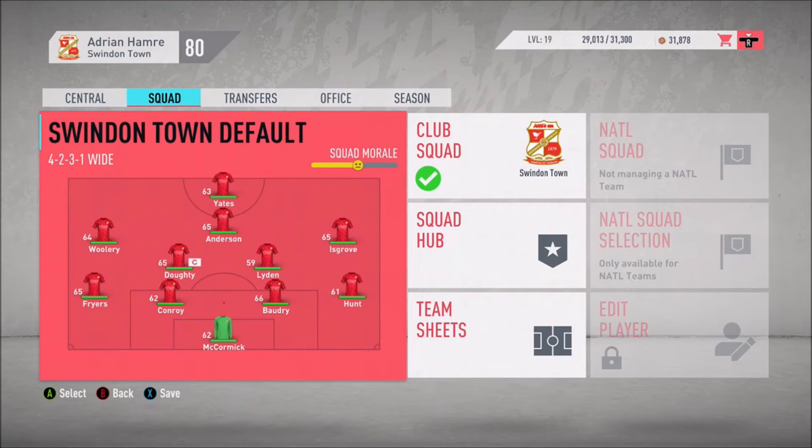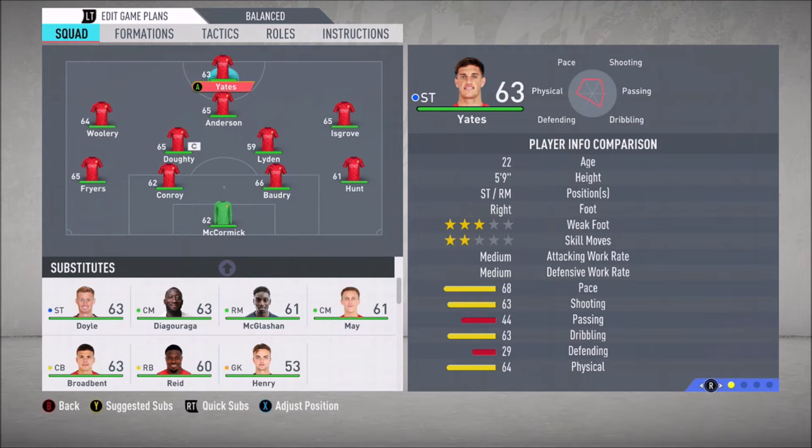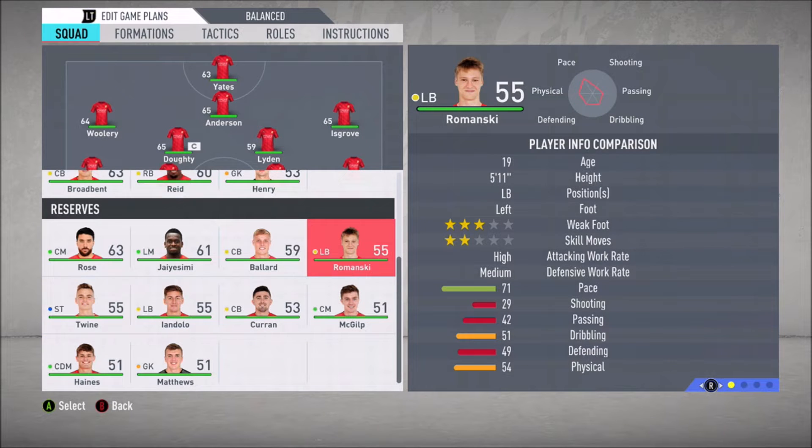Let's take a look at the squad. Rolling up top we got Yates, a 22-year-old striker, only 5'9. Behind him at the CAM we got Keshi Anderson - he is going to be the star of the team. On the left we got Kane Woolery, our captain. In the middle, Liden. On the far right, Isgrove, who looks to be a promising player as well, 65-rated. On the back right we got Hunt, next to him Baudry, and Conroy in the middle with Friars on the left side. We've got a nice set of reserves down here too.